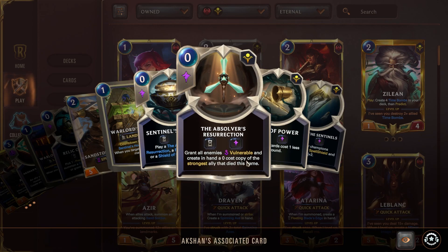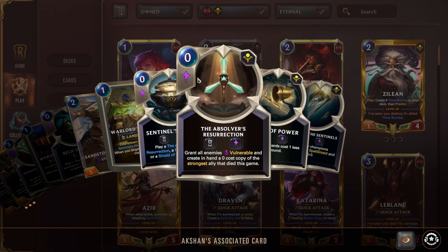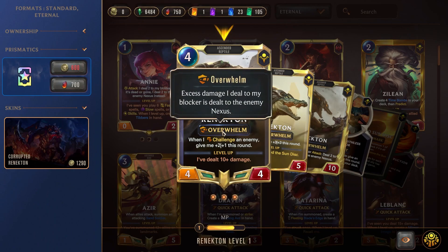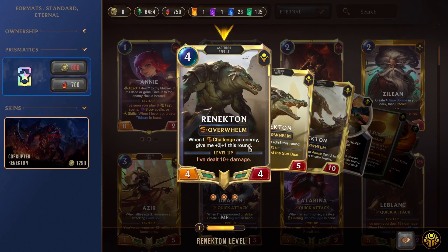What we are playing around right now is the Absolver Resurrection — grant all enemies Vulnerable and create in hand a zero cost copy of the strongest ally that died this game. Vulnerable allows us to pick an enemy and challenge it, forcing it to block us when we attack, so we can choose which unit will block. This is very useful with Renekton, a four mana cost Overwhelm unit — so excess damage dealt to his blocker is dealt to the enemy Nexus — and when he challenges an enemy, he gains plus two damage and one health for this round.